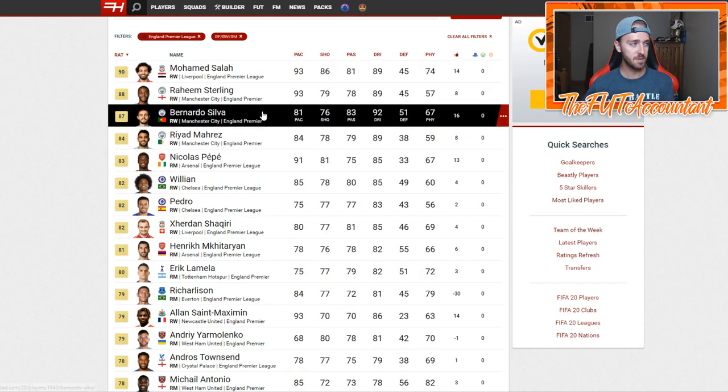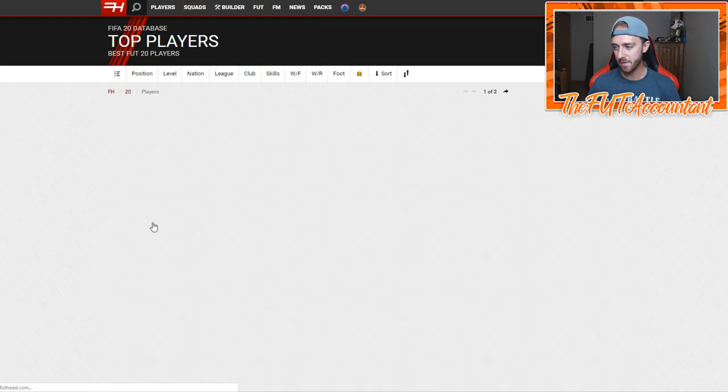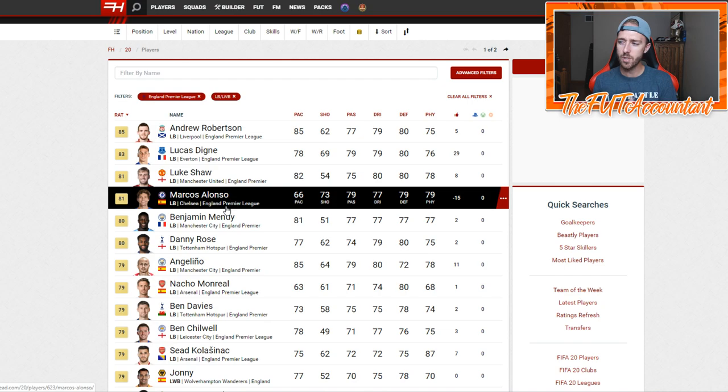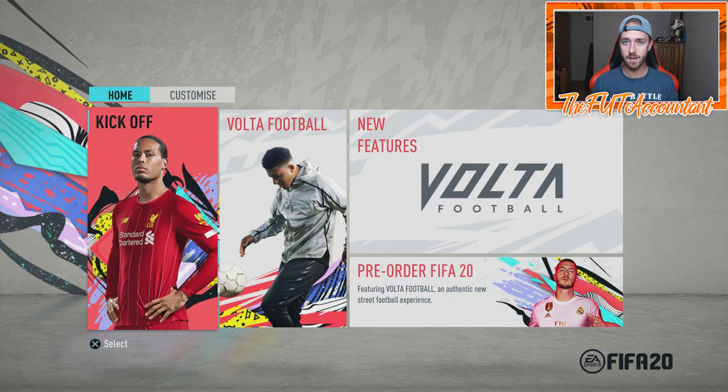Hopefully you guys enjoyed this video. Make sure you hop onto Futhead or Footbin, wherever you look into the database, and look for some of these players. Look through positions, leagues, literally everything. Give yourself plenty of opportunities to find which cards you want to eye, which ones you think are going to be popular that you could flip — like this Luke Shaw card, a great left back for starter teams in the Premier League. There are so many cards you can do this with. That's why I wanted to bring this video to you guys today, talking about flipping for FIFA 20. It's going to be a great way to make coins early on in FIFA Ultimate Team.